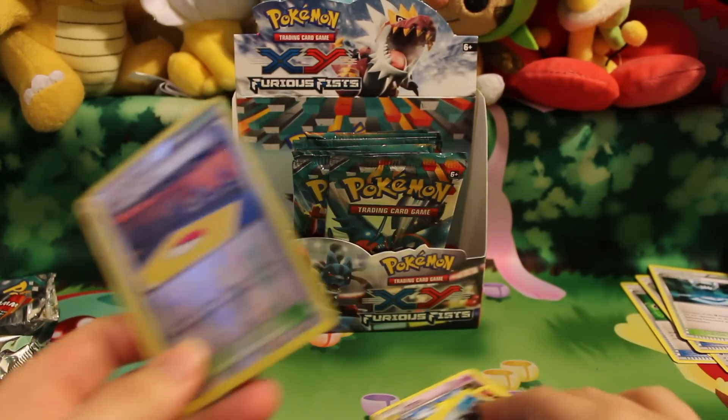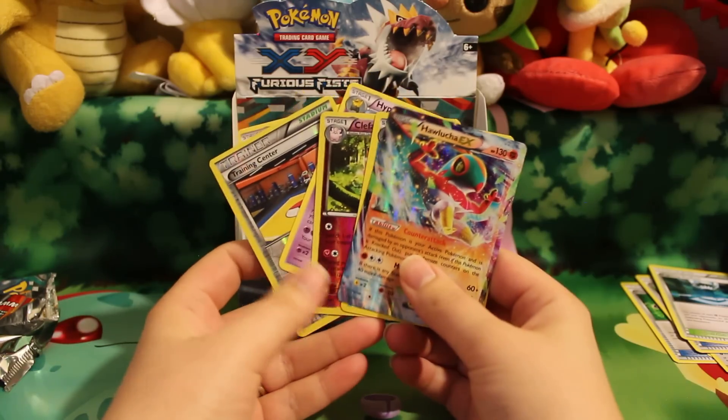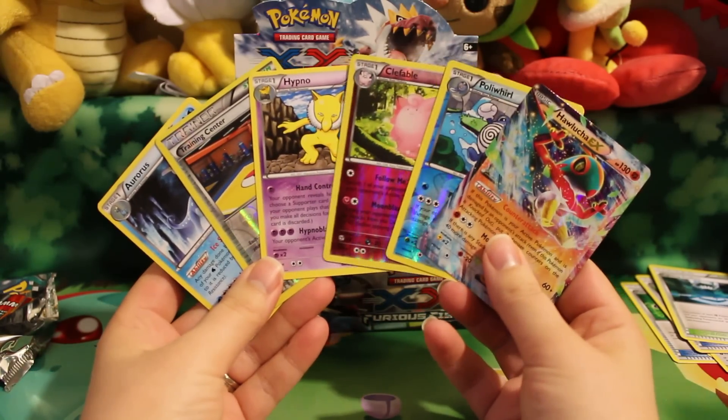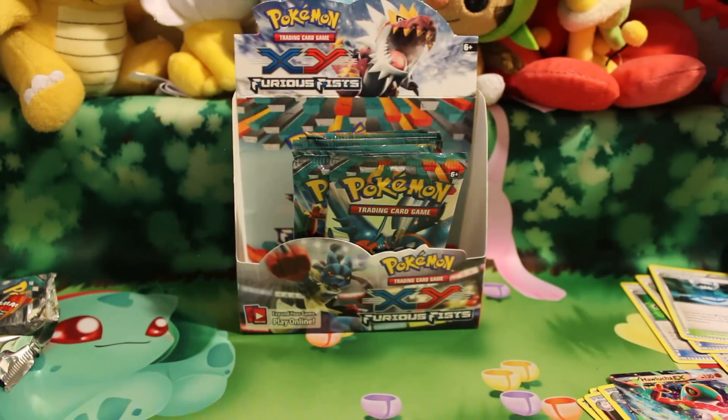And an Aurora EX — pretty cool, love getting EXs, especially really pretty looking ones because I really do like the colors. If you are interested in these cards or any others that I may have for trade, check out my trade website — there'll be a link in the description below. Hope to see you back tomorrow for three more packs. Bye guys!